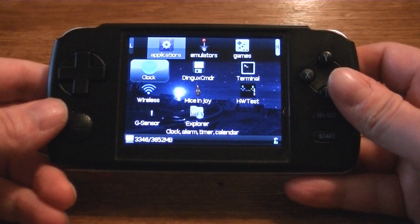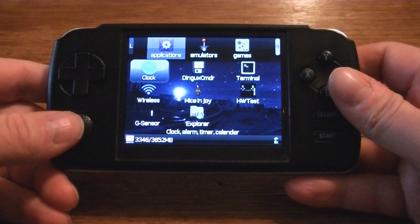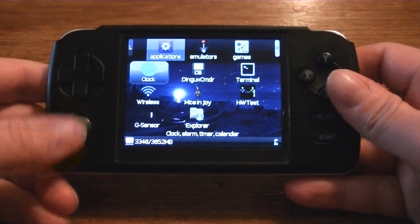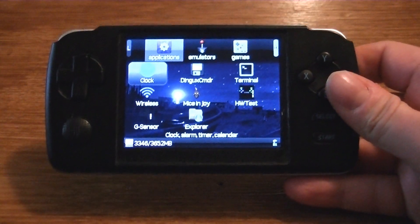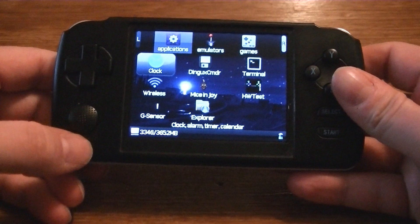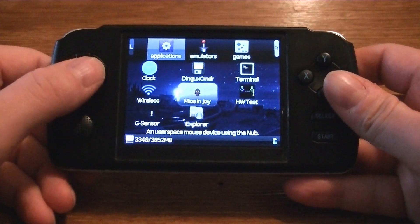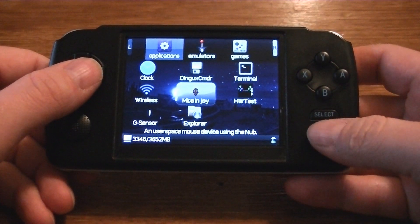Mouse Enjoy basically allows your analog joystick to work as a mouse. So what that means is ScumVM now has an analog joystick that works as a mouse. And as some of you know, using ScumVM with the D-pad really sucks. Well, that is no longer the case and ScumVM is now really, really awesome on the GCW Zero.